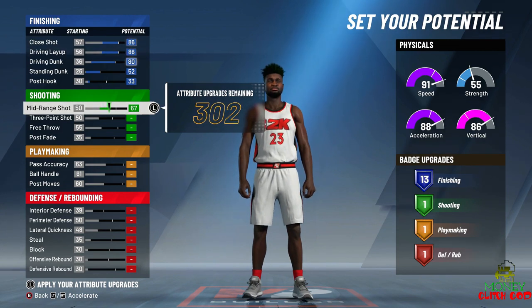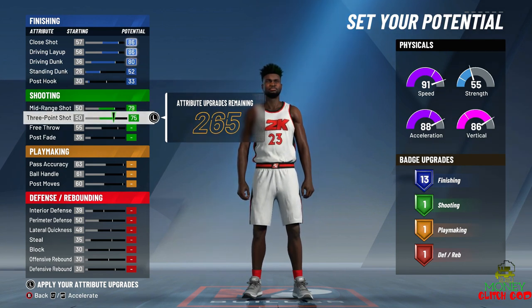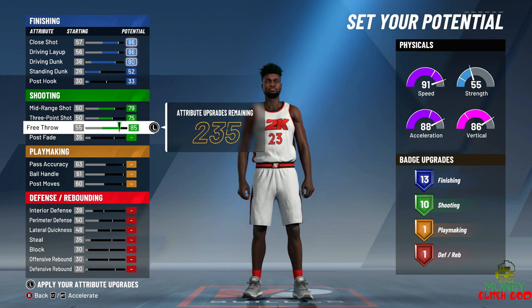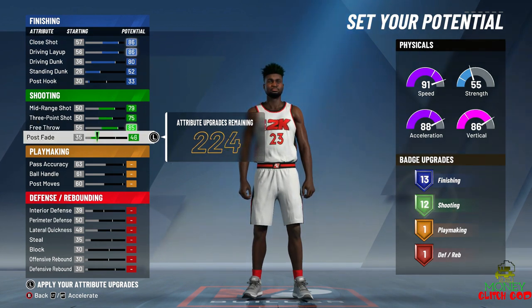We want mid-range all the way up, three-point all the way up — look at that: 79 and 75. That means you're going to make it if you know your jumper every time. Free throw — Jordan used to make them with his eyes closed, literally. You guys remember that? He is the absolute GOAT, the greatest of all time, the best to ever do it. He's the most killer of all, everything.